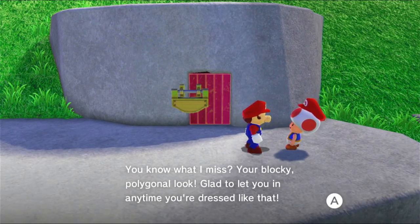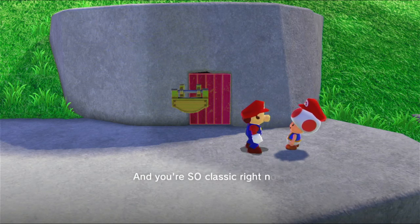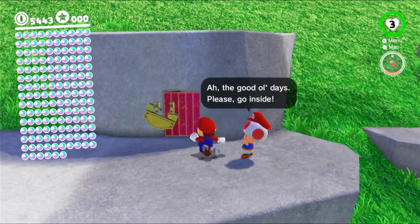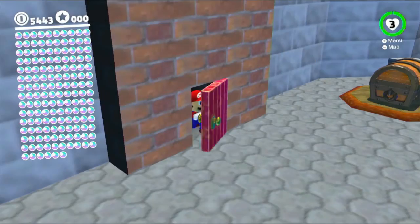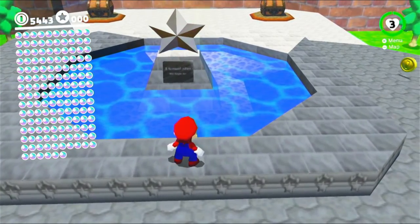A Toad NPC says: 'You know what I miss? Your blocky, polygonal look. Glad to let you in any time you're dressed like that — you're so classic right now, you can go right on in. Ah, the good old days. Please go inside.' And we get to be in the courtyard of Super Mario 64.